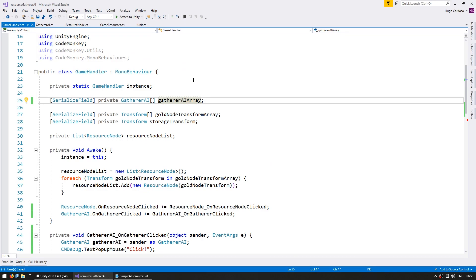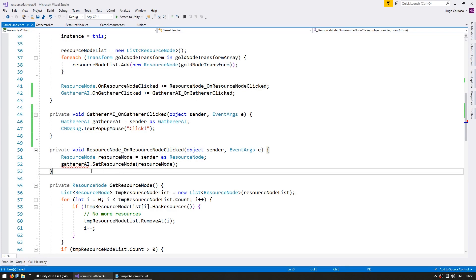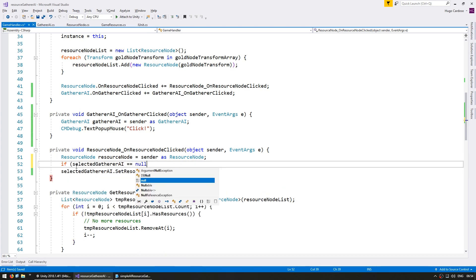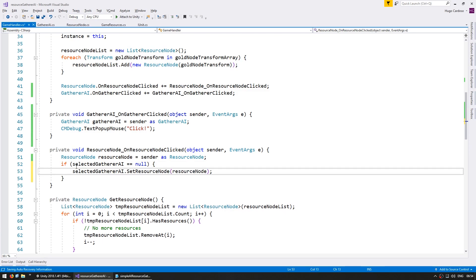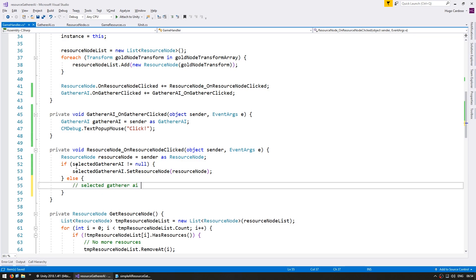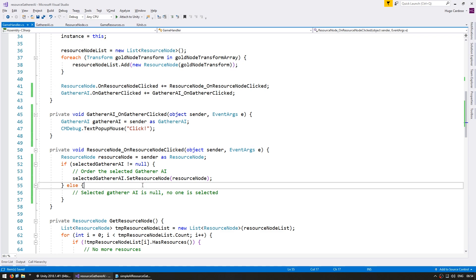In order to control the gatherer, we need to know which one has been selected, so let's make a private gatherer AI for our selected gatherer AI. The array contains all of them, and this one contains the one currently selected. When we click on a resource node, we're going to use the selected gatherer AI — however if it is null, we do nothing. Only if it is different from null will we actually issue the order. If selected gatherer AI is null, no one is selected. Otherwise, we order the selected gatherer AI. That's our logic for ordering our gatherers.